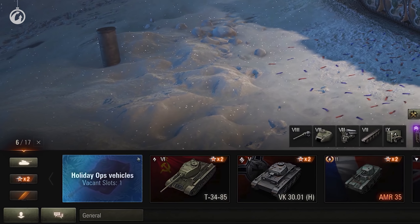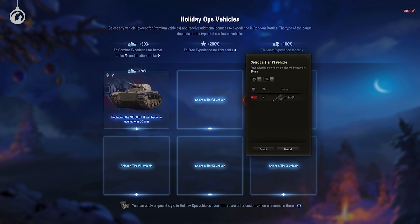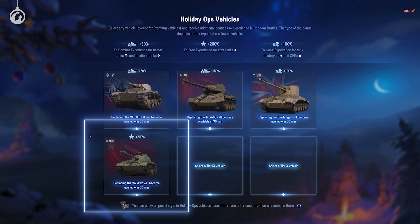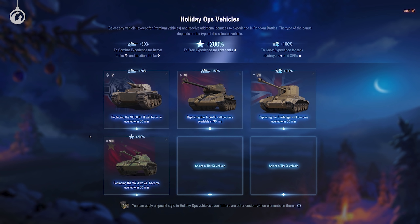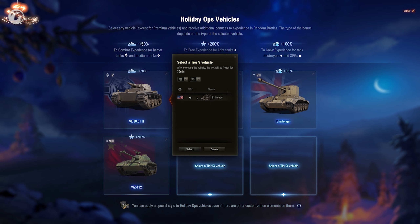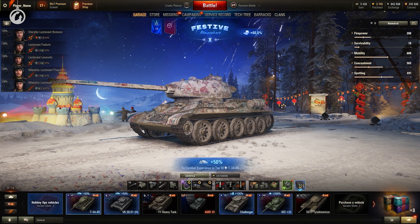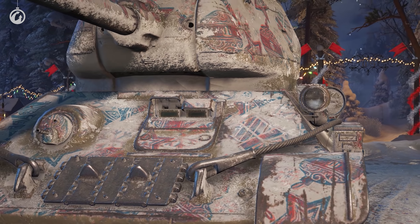Starting from level 5 of festive atmosphere, you will begin unlocking Holiday Ops vehicle slots. You can put applicable vehicles there, except for premium ones — the slot tier matches the vehicle tier. These vehicles will get a Holiday Ops bonus in battle depending on their type. Heavy and medium tanks get 50% more combat experience. Light tanks get 200% more free experience per battle. Artillery and tank destroyers get a 100% bonus to crew experience. The Holiday Ops bonus is always maxed and doesn't depend on the festive atmosphere level or collection completion percentage. You can change the vehicle in any slot for free after some time, and while the tank is in the slot, you can apply a unique 2D style to it.